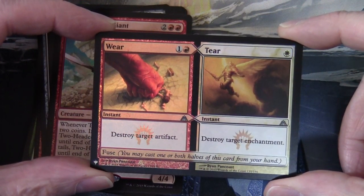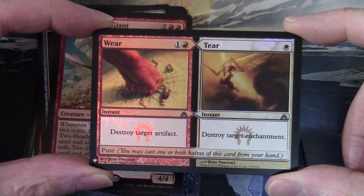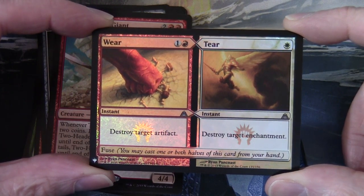Our foil is Wear and Tear. Wear is one red instant — destroy target artifact. Tear is one white instant — destroy target enchantment. There's Fuse on it, so you may cast one or both halves from your hand.